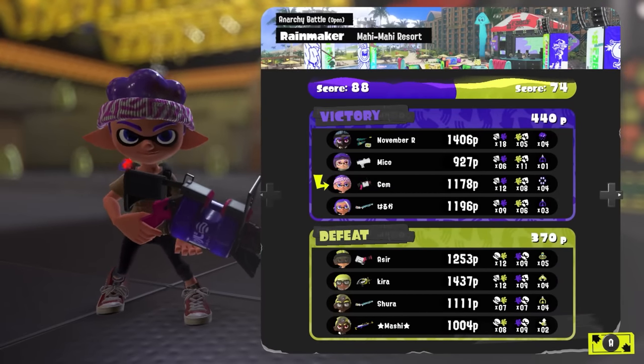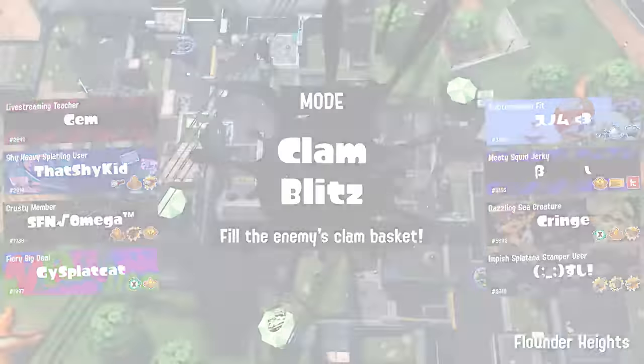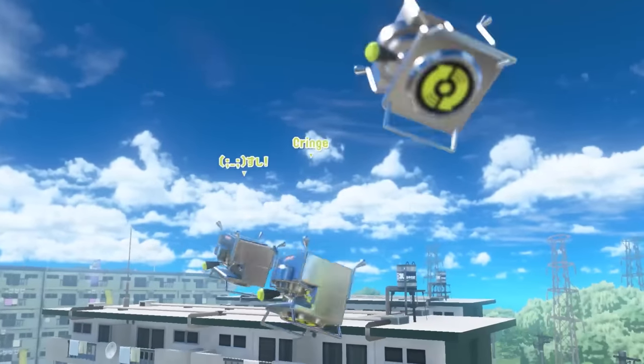Watch out for when the enemy team has a Booyah or Kraken or Tri-Strike while you're trying to push the tower — anticipating that special can save a push that would otherwise be lost. If you end up in a 1v1 with a 96 Gal and you feel like you're getting the upper hand, before you overcommit, check the heads-up display and make sure they're not about to pop a Kraken on you and swipe that opportunity away.